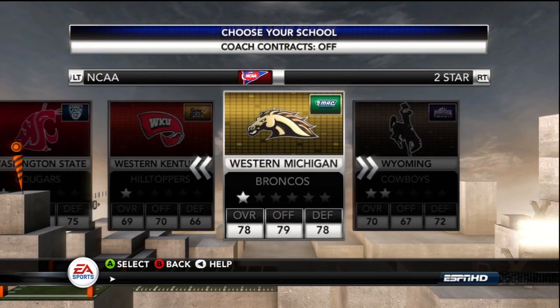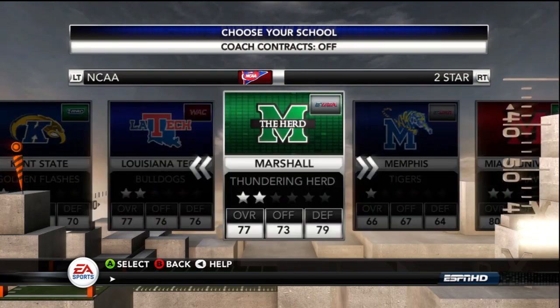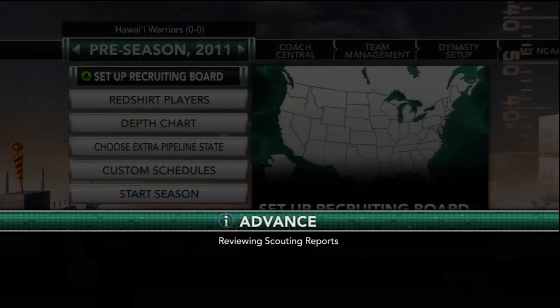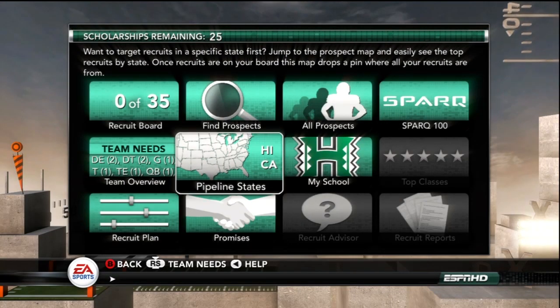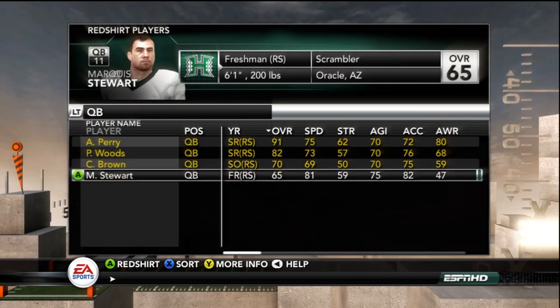There's a good selection even in the SEC. Don't forget about pipeline states — if you pick Baylor, remember Baylor is in Texas, and there are some monster Texas schools. Texas has generally been the number one state to recruit from, along with the southeastern United States. I chose Hawaii as my school — Hawaii and California are my pipeline states, meaning recruits from those states get a recruiting bonus, and they may want to come play for my school because they're close to home.